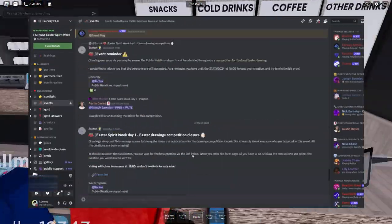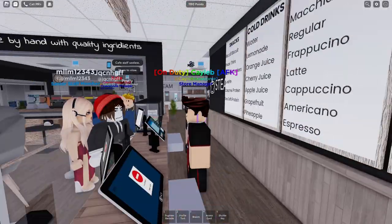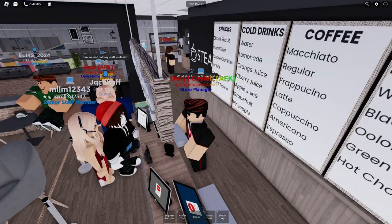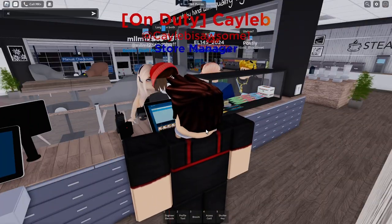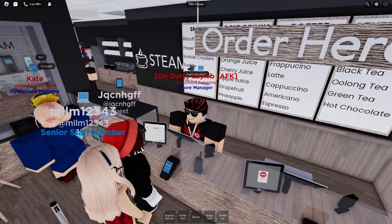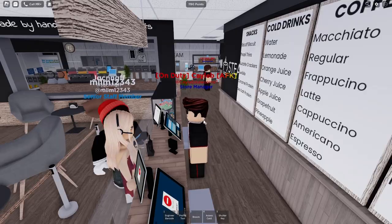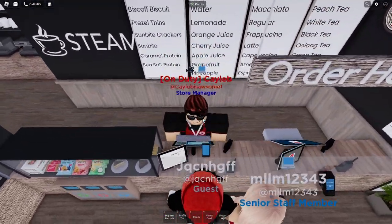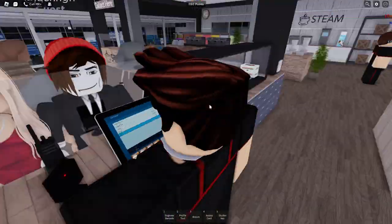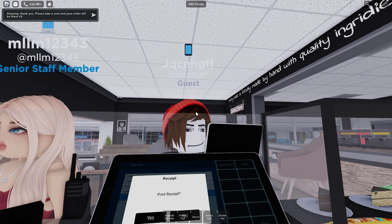Try to participate in Fairway events, which ties into the activity point. Make sure you work hard in shifts no matter your role — even if you're given something like bakery, management still watches you. If you're working hard and doing your job, that's all we can ask. Don't beg for a new role, as that will just annoy management. Be positive — Fairway is a very positive and friendly community, so make sure you fit in naturally and don't break any guidelines or rules.